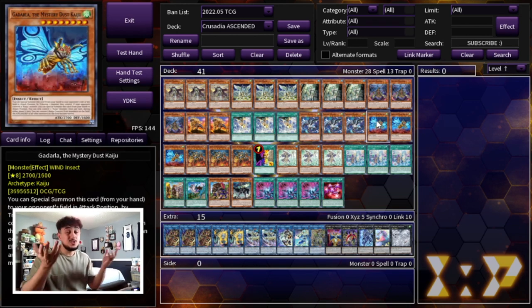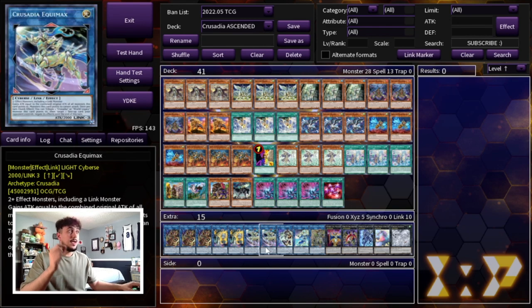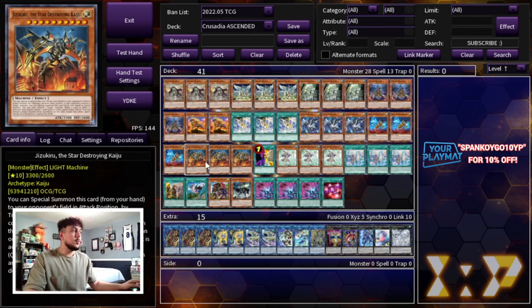Then we're playing 6 Kaijus — we're going second, we want to break monster boards and OTK. The best way to do that is Kaijus; they synergize so well with Equimax in this deck. We're playing 3 Gadarla and 3 Jizukiru. The reason for 3 Gadarlas specifically is Barrier Statue is very real in Plunder Patrollship, so this is the best way to out it. Also Gadarla is 2700 and Jizukiru is 3300 — put them in the arrow Equimax points to, and Equimax becomes much bigger, which helps you OTK a lot easier.